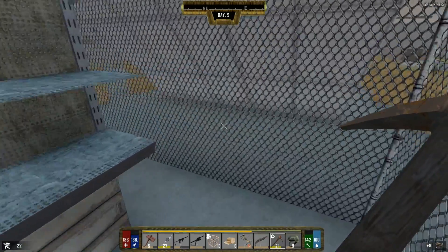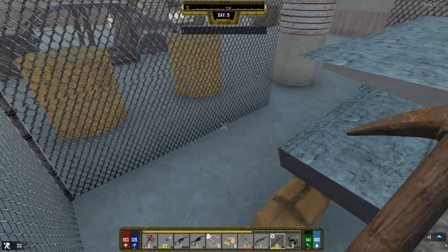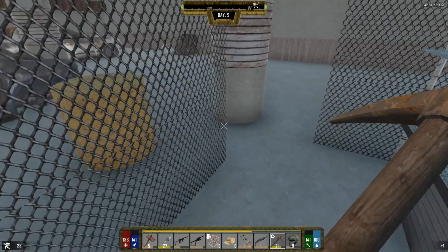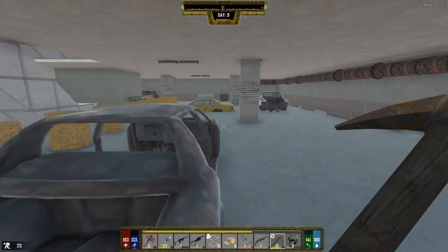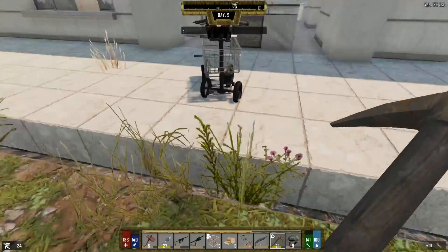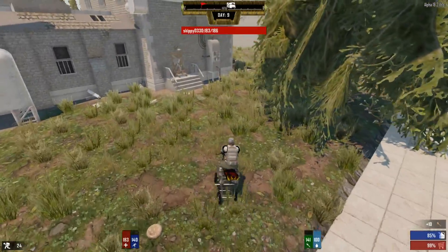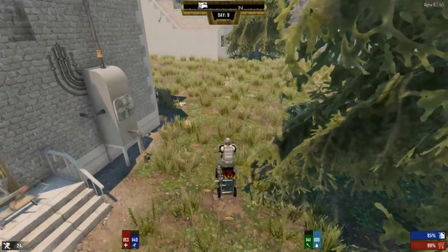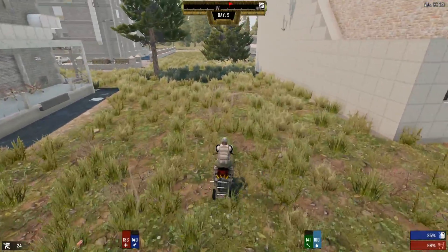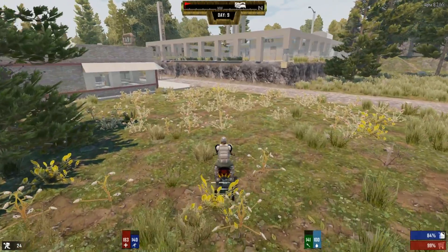There we go - a zombie almost finished that off for us. A medical pile with antibiotics - that's disappointing, but it is a 25% cure infection so that may come in handy. Let's get the hell out of here and head back home, drop this stuff off, and go find another cool POI to loot. A lot of this mod is pure looting for a while, trying to find enough stuff to stay alive on hard night.